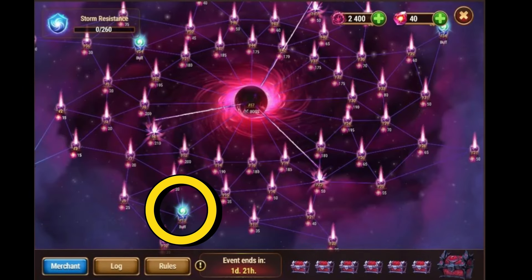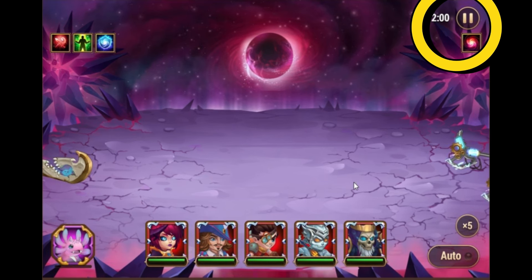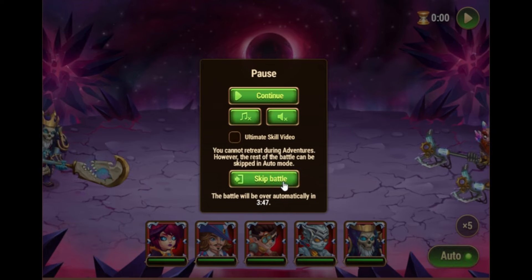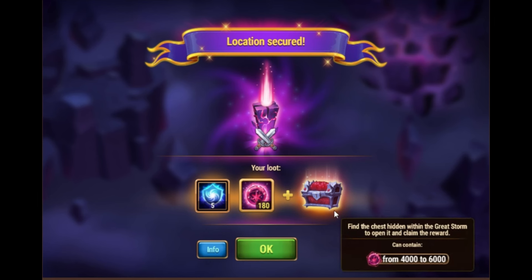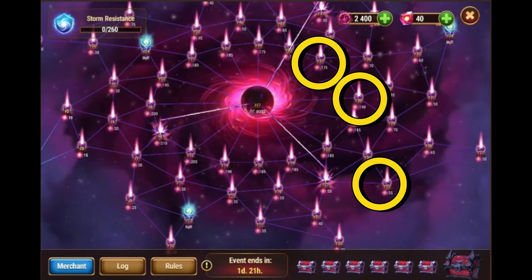I would only take the buff at node 13 and choose the one that increases physical and magic power. It is possible to skip battles — press Escape on keyboard or the pause button in the top right corner, then press skip battle. That way you can save time.